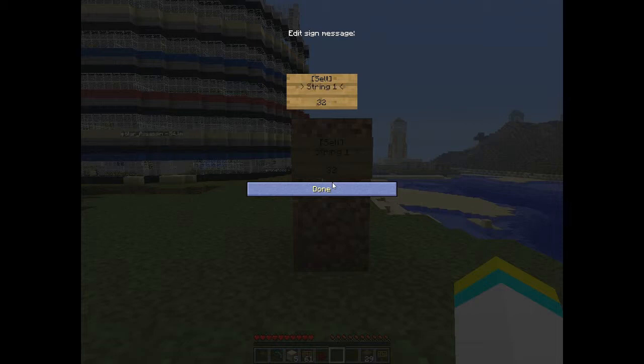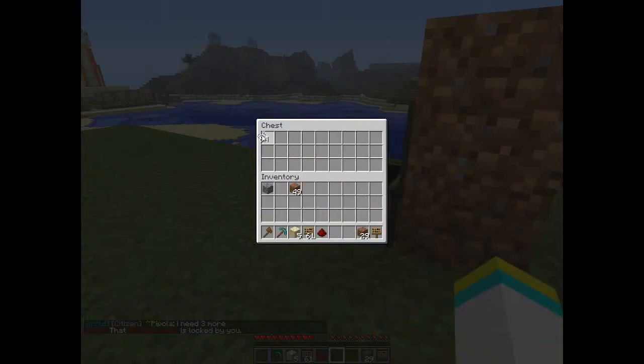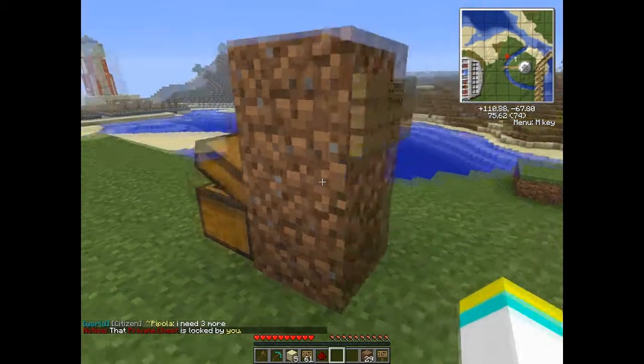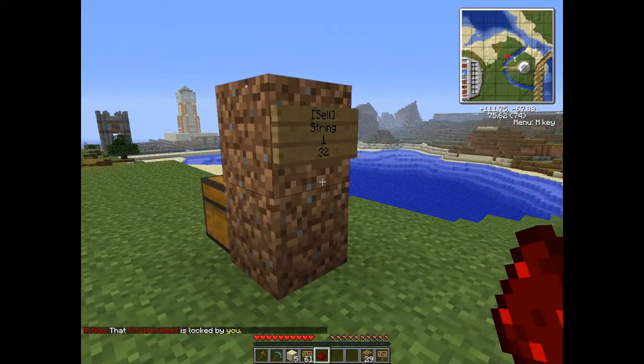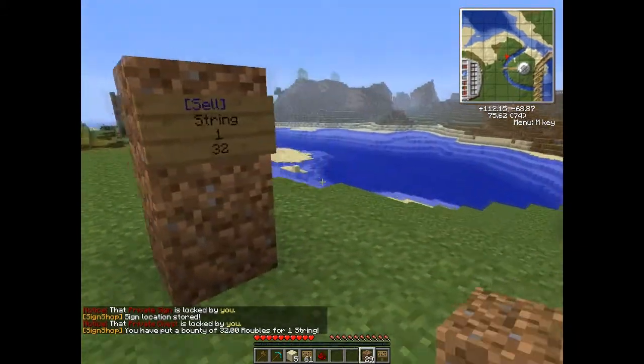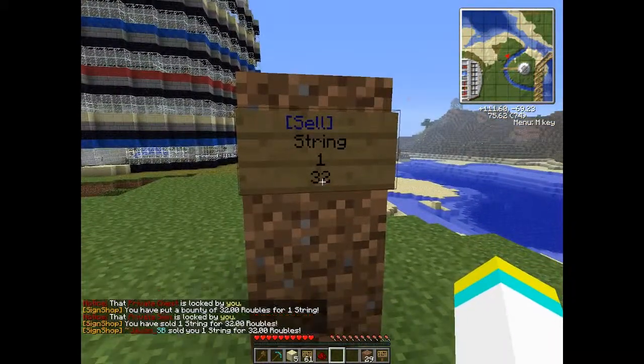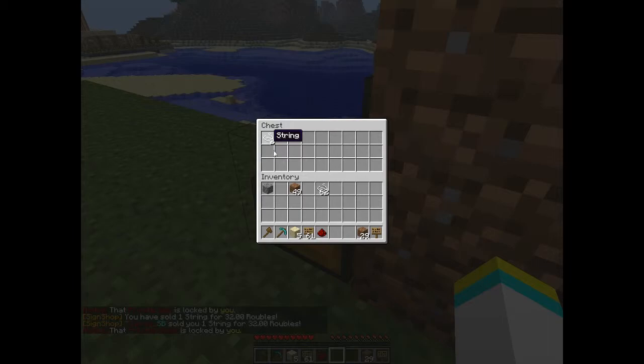String, one — because usually somebody doesn't want to sell an entire stack of strings. So let's do one. Again, you will have to put one string in there just in case. To get items sold to you, you must have the item — so that makes sense. So if you find one diamond, you can sell it, or put it up for a bounty and then get a ton of diamonds. Whoever stumbles across your sign saying 'sell one string' says 'hey I got a string, let's sell it to him.' So I sold one string, gave myself money — the string is stored into the chest.